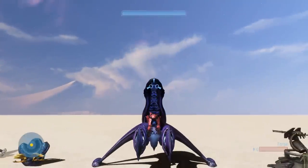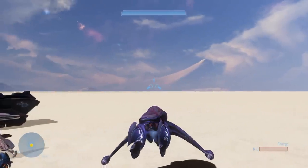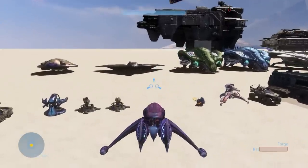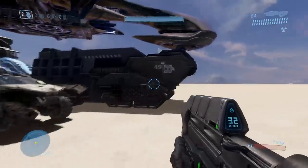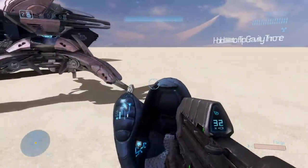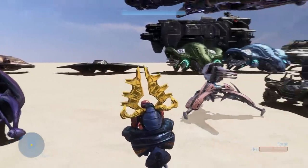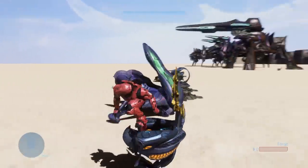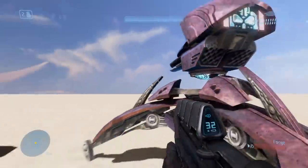I've also ported over the ODST banshee, which is my personal preference for placing banshees on maps. It can hover, go pretty fast, and then stop midair once again. It's got a little bit of a different camera angle, which is nice. There is also the oliphant, but we also have the gravity throne now fully working as a vehicle — it can be destroyed and it actually has proper collision now. I'll be adding the hunter beam to it as well, which will be kind of nice.